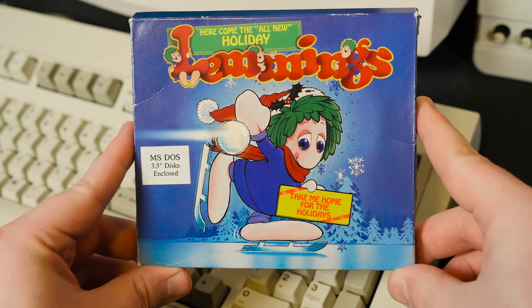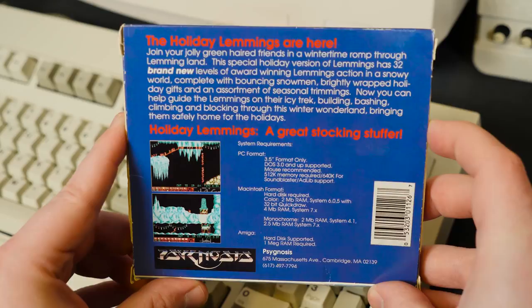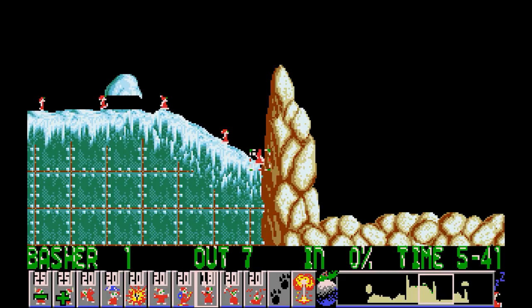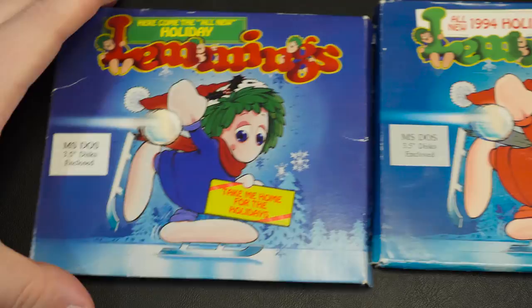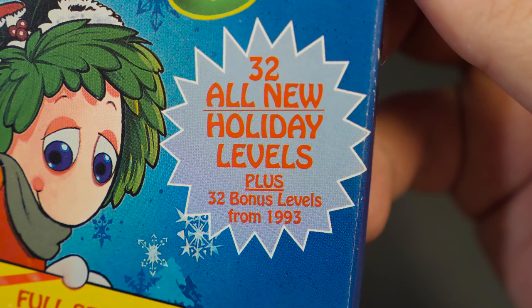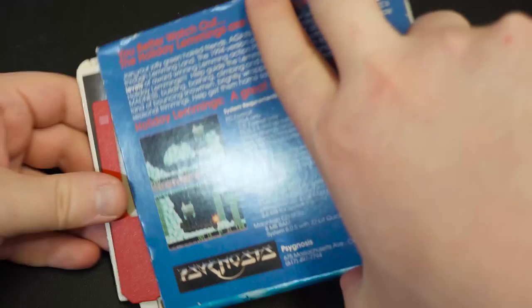Smelling the potential for profit, DMA Design and publisher Psygnosis put together a more complete Christmas Lemmings experience, resulting in Holiday Lemmings in December of 1993. This time it contained 32 unique maps split up into two difficulty levels, selling at retail in the UK, parts of Europe, and North America at a price of about $15. And once again people spread the game far and wide online, despite it being paid commercial software this time. Piracy was never one to stop Psygnosis from making bank, and pumping out Lemmings sequels, with 1994 Holiday Lemmings hitting store shelves in December of 94. This contained yet another 32 levels on top of the existing 32 from the 93 edition, for a total of 64 unique maps. I'd easily recommend Holiday Lemmings 94 if you had to pick just one, since it feels the closest to a full-sized Lemmings game.